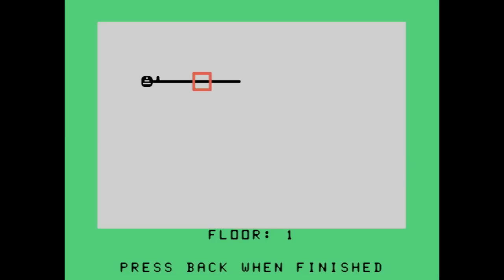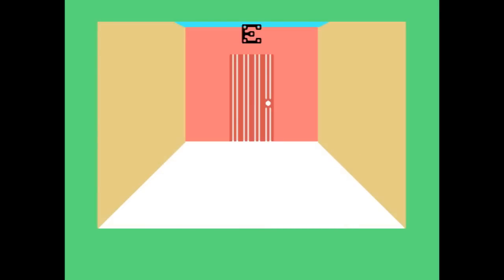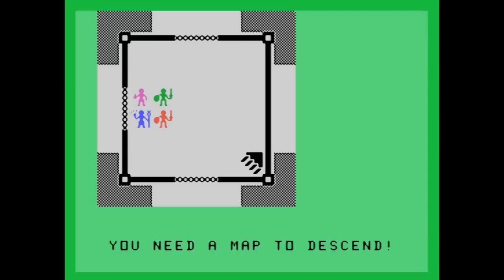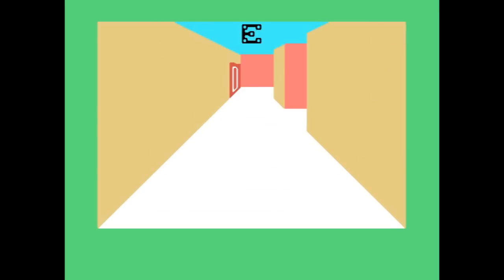Here we are looking at this dungeon and the map — this is an unusually clean dungeon. I've somehow already found the room with the stairs down, but as you can see, I need to find a map before I can go down the stairs. That makes sense somehow. Just play the game, people.